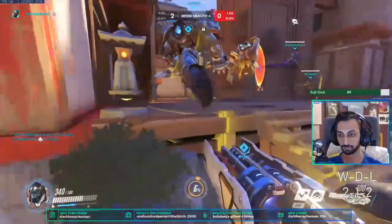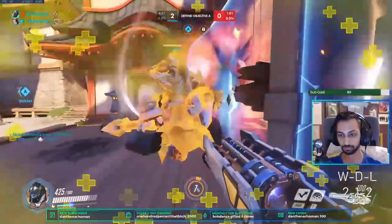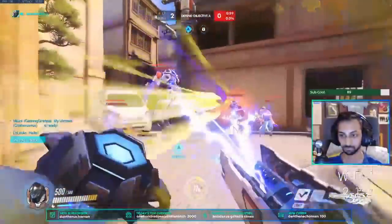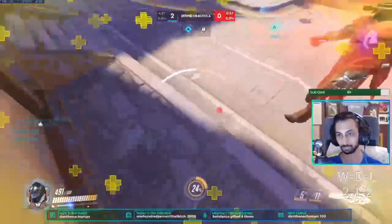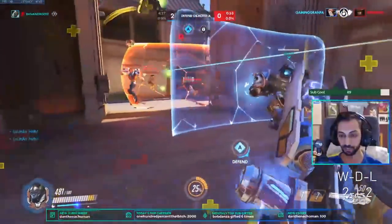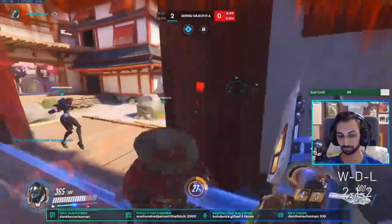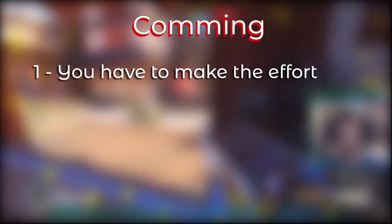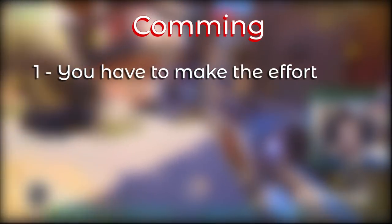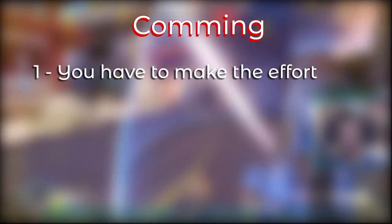That's it for the tips — now we're going to get to the gameplay where I progress through platinum. One thing I'm always asked about when playing is how do you get a dive going in solo queue. For this part I'm going to show examples from solo queue games where I was able to get a dive going with one or more teammates. To do this yourself, the first key thing: you have to make the effort. If you don't get in there and communicate, you can't be mad when no one else does either. Sometimes that means calling out and no one else is talking, but if they're listening that's all you really need.